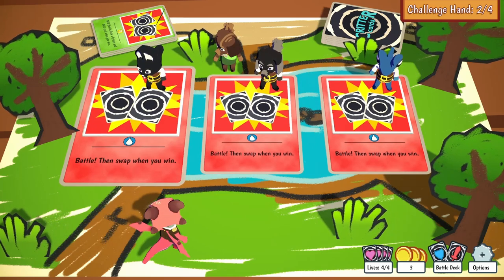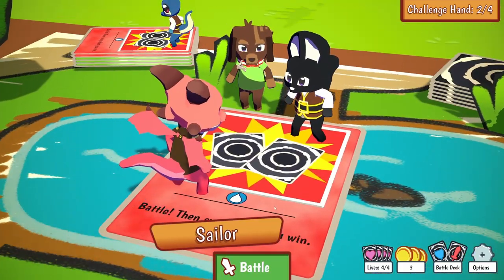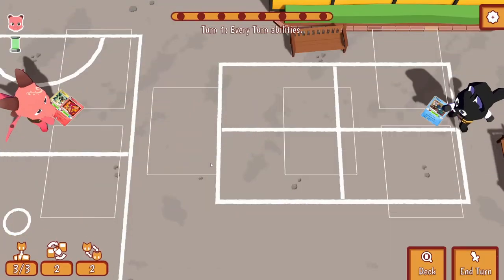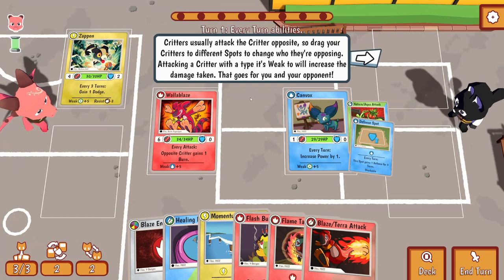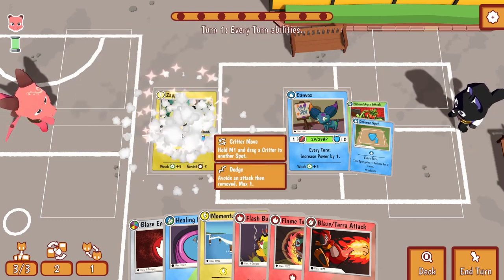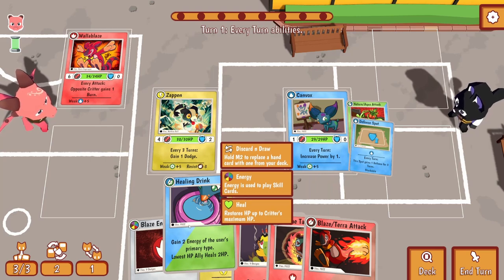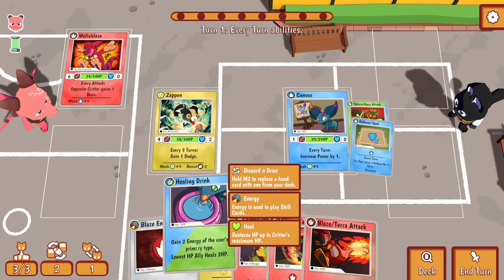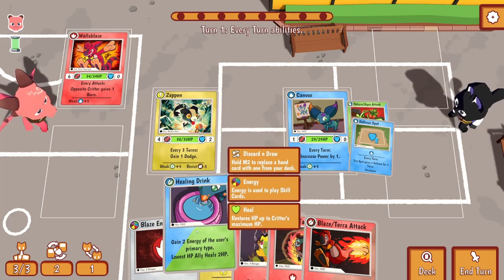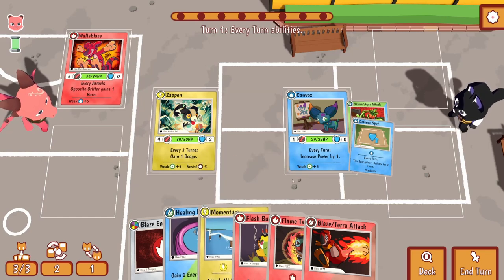Now it looks like we're going to fight a person or an animal - battle, then swap when you win. Sailor has a Can Box, which is a water type. Critters usually attack the critter opposite, so drag your critters to different spots to change their opposing. Attacking a critter with a type it's weak to will increase the damage taken. So I'm weak to water - if I swap... there we go. Gain two energy of the user's primary type and lowest ally heals - that's grass/water - didn't think of that. Blaze energy - really can't do much at the moment.